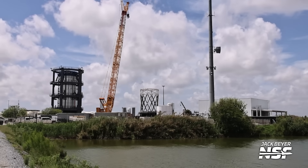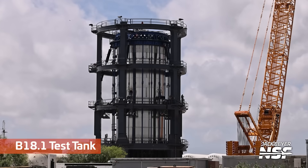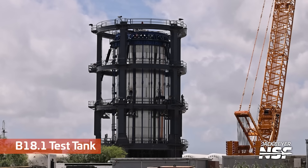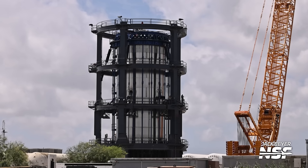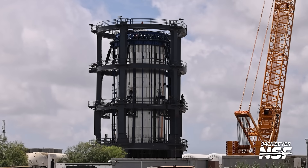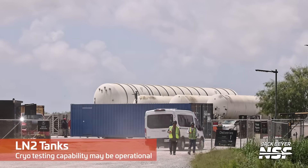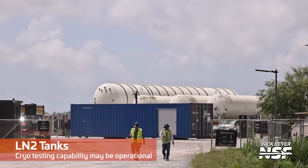The body of water in front of us is affectionately called the moat that goes around Massey's — not around Starbase, around Massey's. Over at Massey's, there's that B18.1 test tank. Still a lot of cleanup work happening after the Ship 36 anomaly — explosion, conflagration, deflagration, whichever.